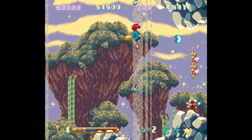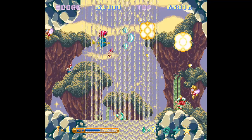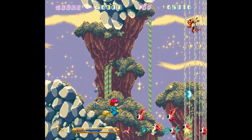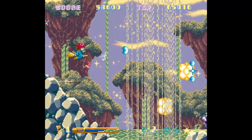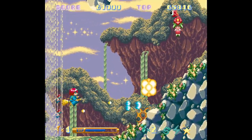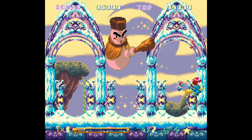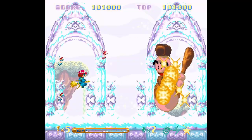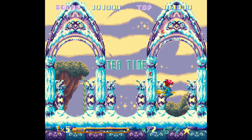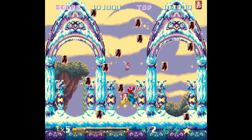Cotton 100% was originally released on the Super Famicom back in 1994, and it was the second game in the series that followed up Fantastic Night Dreams. You play as Cotton with your little fairy companion Silk on a mission to defeat the bad guys and retrieve your willow candy. Essentially, Cotton 100% is just a new game based on the first game, put out on the Super Famicom — essentially the same game, just new in a way.